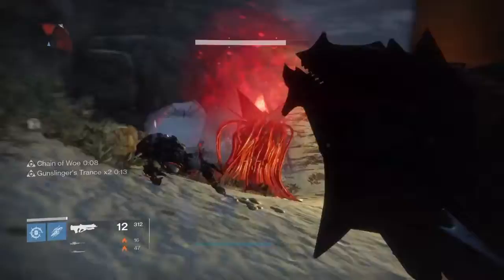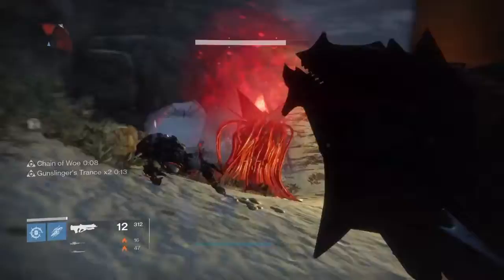After you've done one of those two things, go to the Plaguelands and start killing splicers — they will drop Kovostov manual pages.